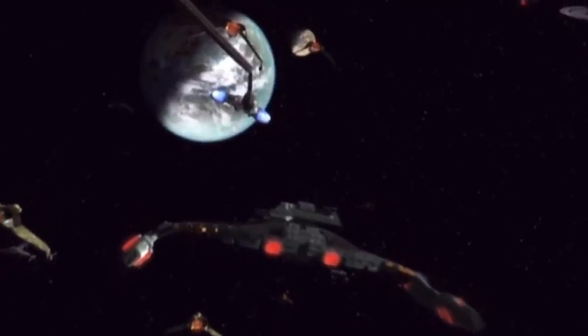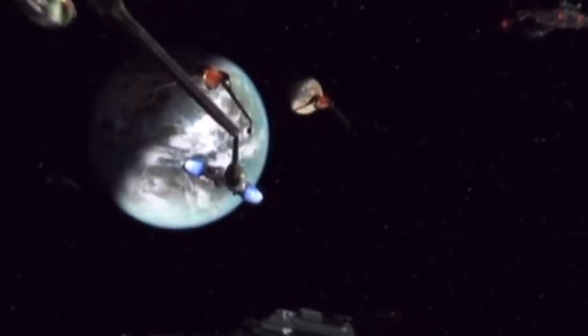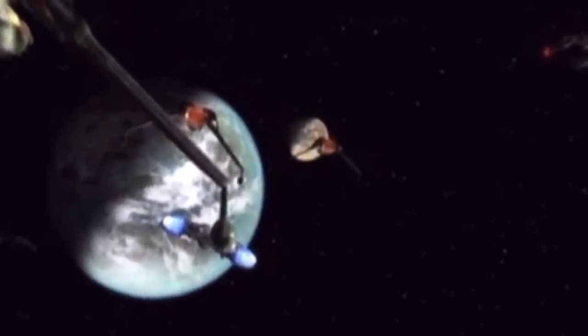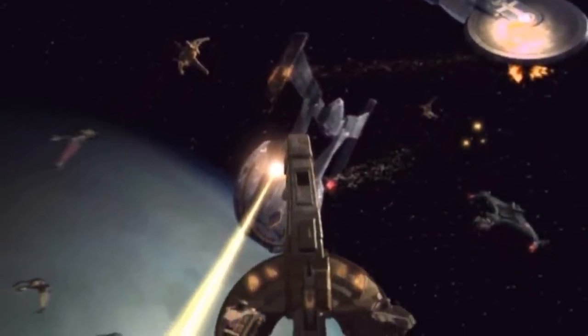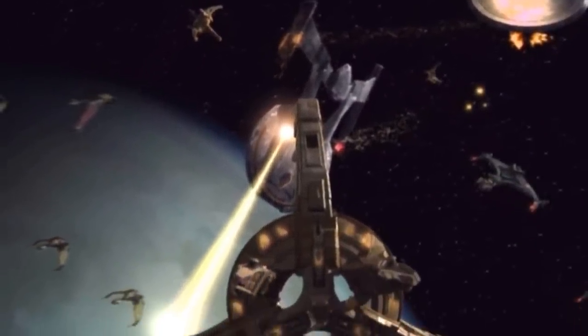It all seemed to be going according to plan as we descended into the orbit of the planet. Yet, in an instant, the weapon platforms came online. These automated turrets easily carved our ships in two as though they were made of paper. We were trapped in a swarm of automated killing machines.